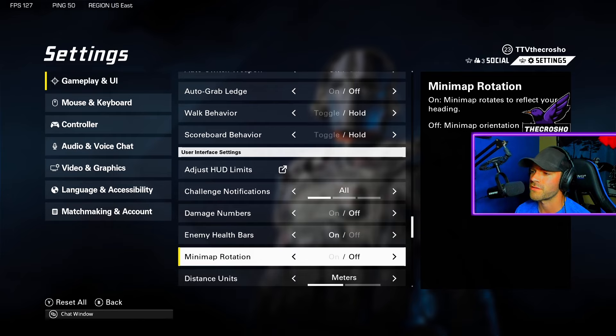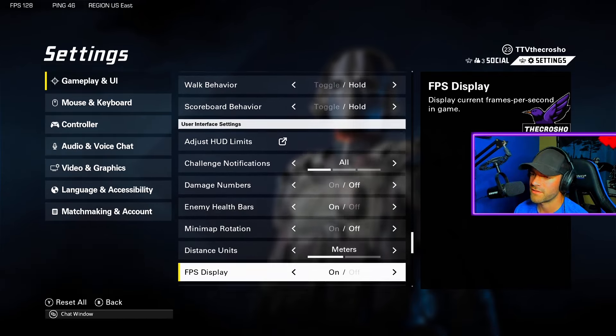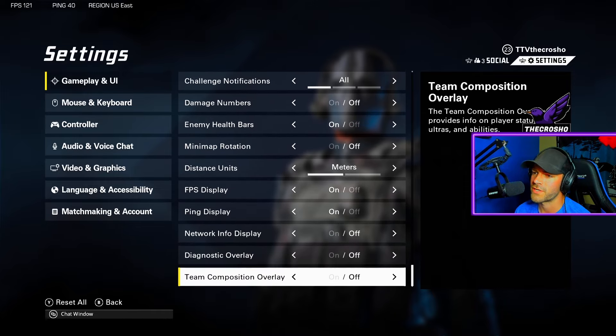Mini map rotation — I like to keep it consistent, but that's preference. Distance units — not a big deal. FPS and ping I usually keep on just to check. Network info is up to you — it's all diagnostic stuff. That covers gameplay and UI settings; hopefully that was helpful.